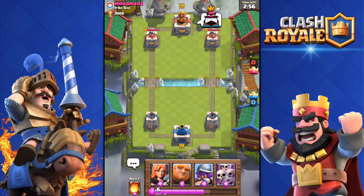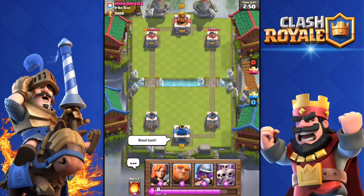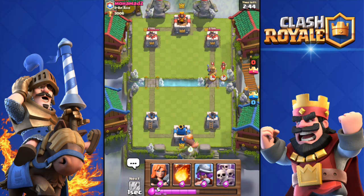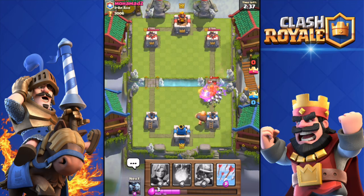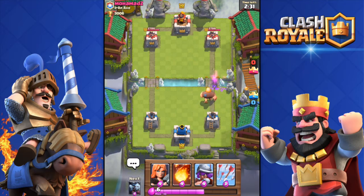We're going against a level 10 opponent. What you want to do with this deck is drop the Giant as far back as possible and build up elixir to deploy even more cards behind him, because you want the Giant to tank and take all the damage so that all the other cards are undamaged and can destroy the opponent's tower.